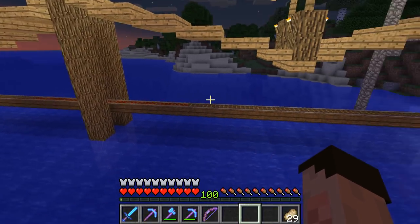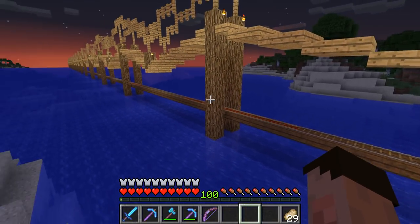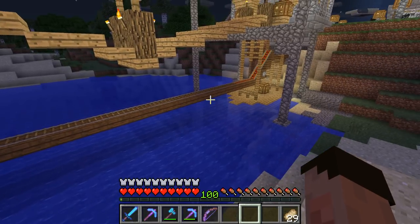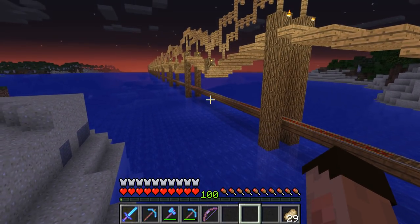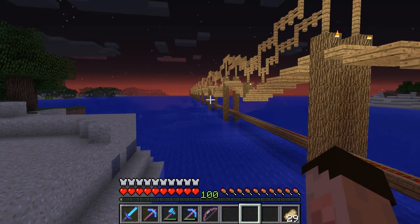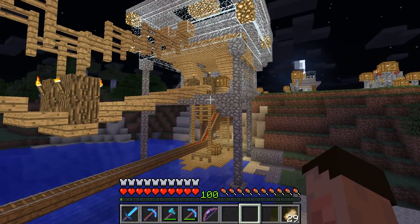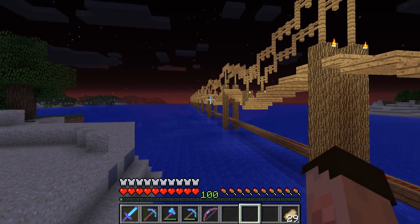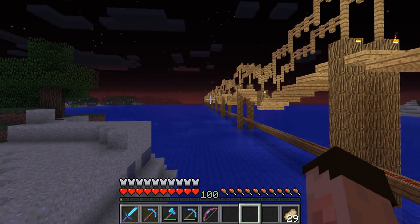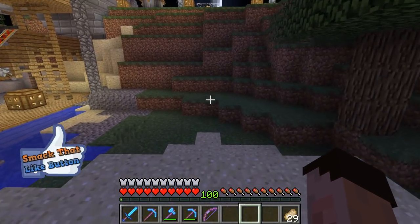I've built a track that goes all the way along, and I've lit it up in the hope that nothing spawns on it. I think we are light level eight plus all the way along. It goes from this part of the base all the way along and it comes to the other end, which is the mate space.